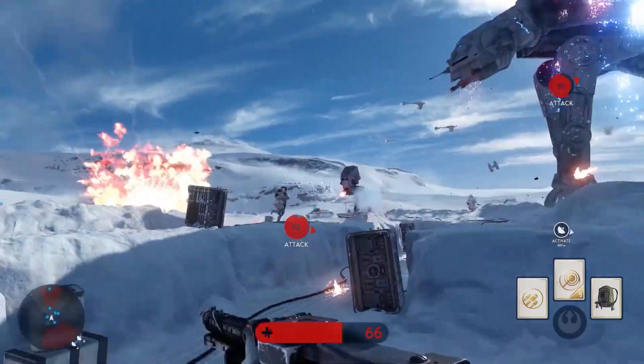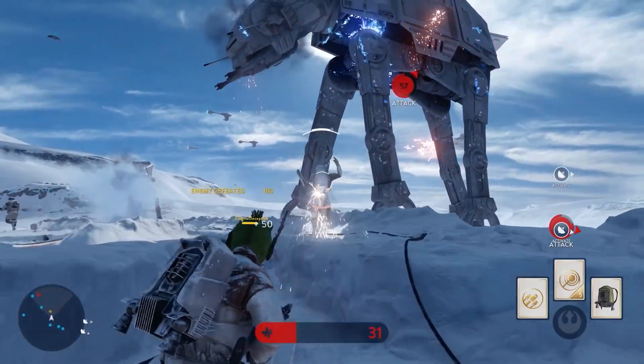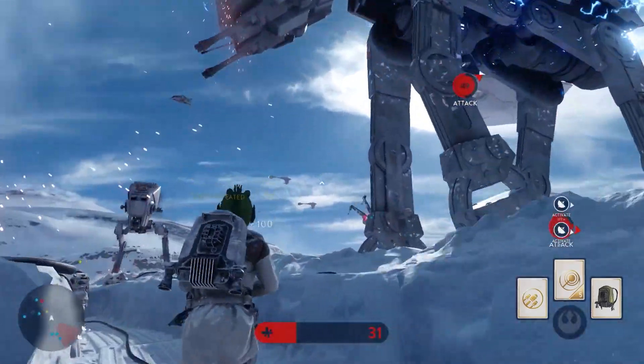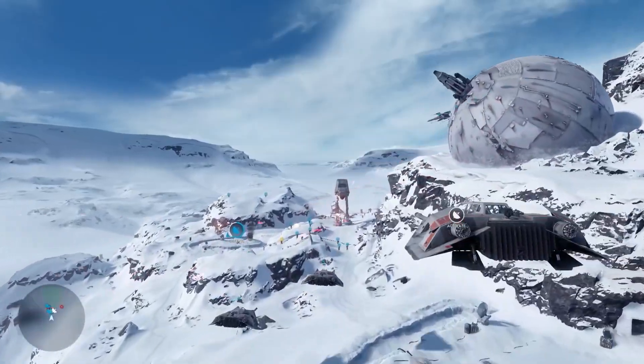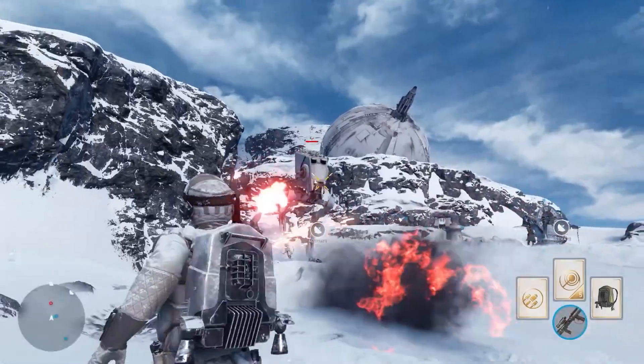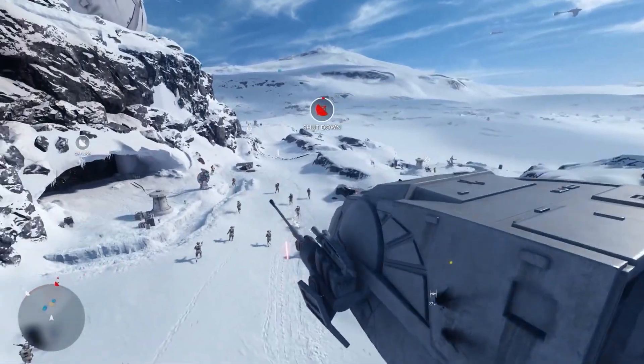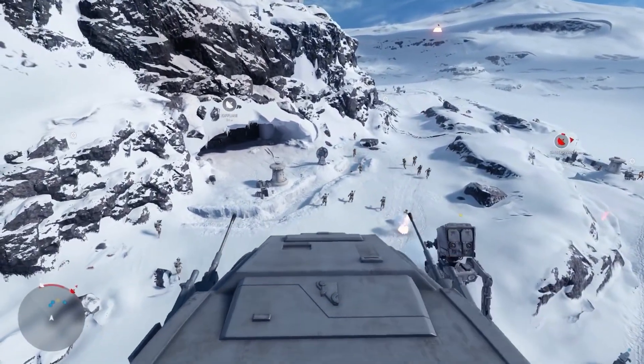Players can also switch between first-person and third-person view at any time to fit their own play style. As the name suggests, Walker Assault also allows players to pilot some of the most powerful vehicles in the galaxy — control the fast and lethal AT-ST walkers to chase down infantry, or command the devastating guns of an AT-AT to exterminate enemies.